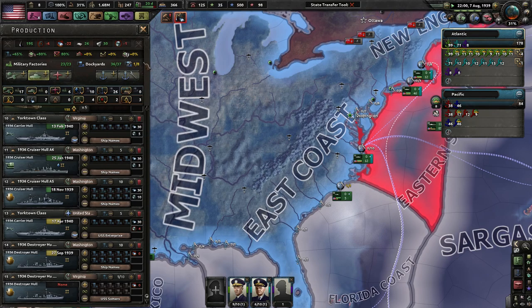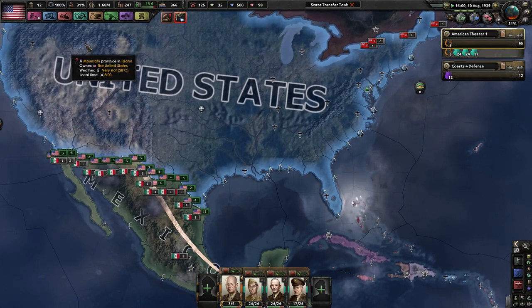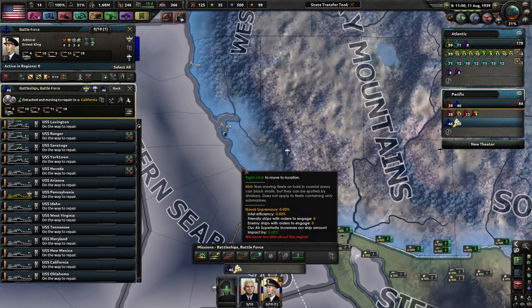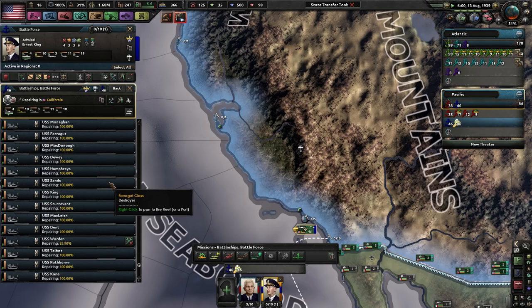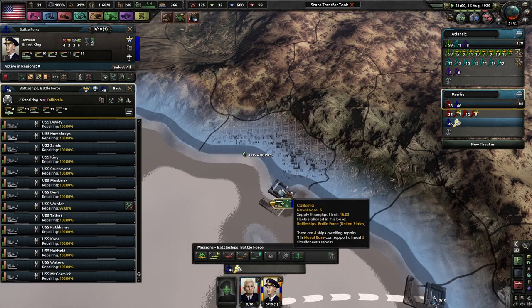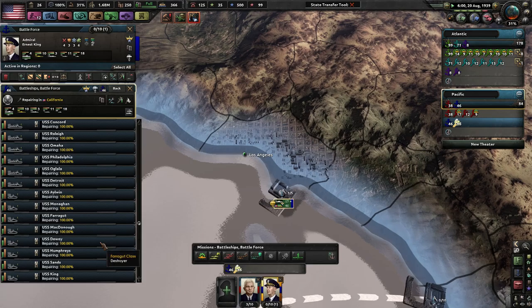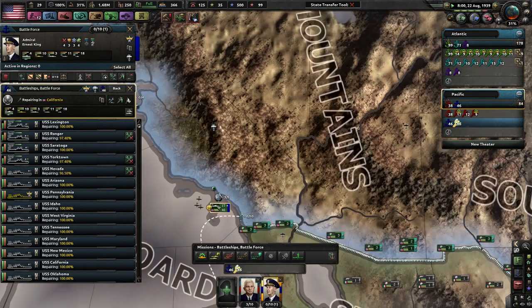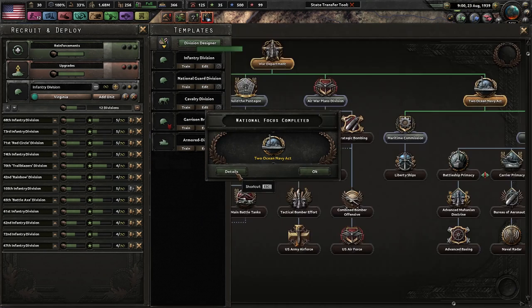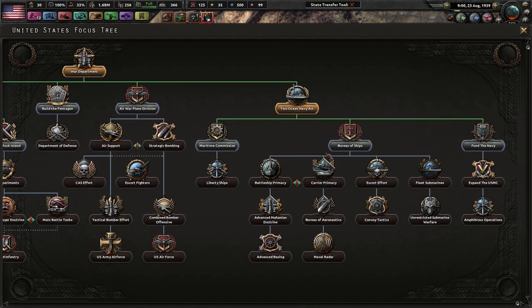I'm just trying to make sure that my naval meta is up to speed. We're making some tanks — good. Poland refuses the German ultimatum. We have founded the Two Ocean Navies. We got even more dockyards now. Maritime Commission, dockyard construction speed would be nice. Bureau of Ships — we can really produce quite a bit more in terms of ships. Fund the Navy for naval doctrine.